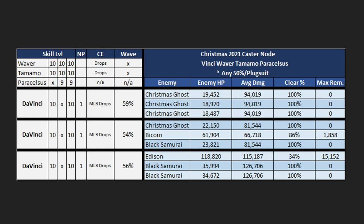Next up is a Da Vinci Rider comp, using any 50 CE — though we calculated it with the MLB drop CE. A good thing to remember about Da Vinci is she doesn't get much refund from her actual NP; most of it comes from automated post-NP refund and the charge per turn from her first skill. We're requiring a 10-10-x Da Vinci but can make do with only NP1. The Bicorn can sometimes live with a little HP on wave two, and Edison can have up to 15k remaining, but both are easily handleable amounts.